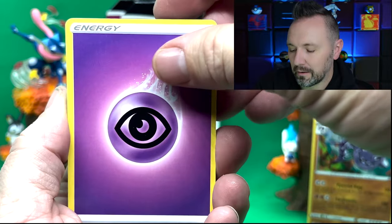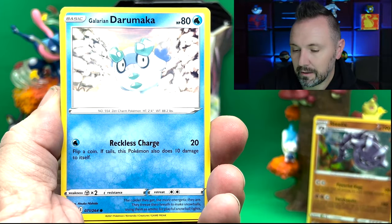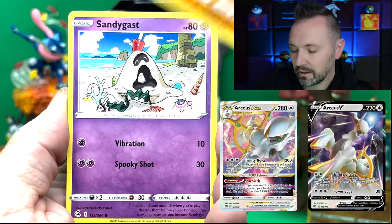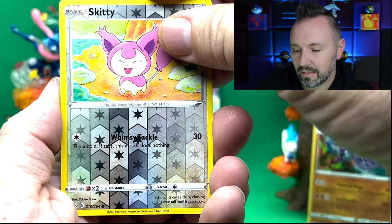New sets are coming out — are you guys excited about the new ones coming out in February? I want to see some of those Arceus cards, that'll be cool. It'll get you in the mood for playing Pokémon Legends coming out pretty soon. Oh, I think I got a little peek at the top — let's see if we can get the Genesect!